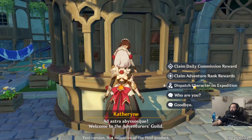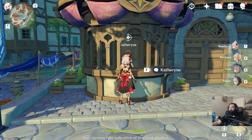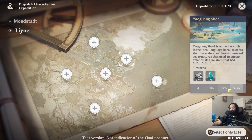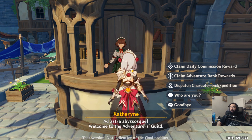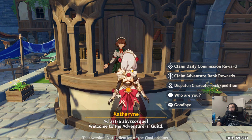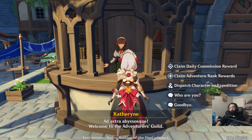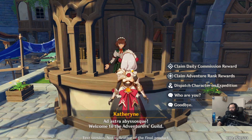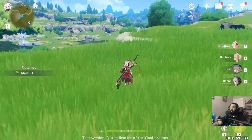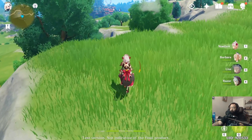Make sure you pay attention to the Adventurers Guild because this is where you'll get a majority of the good stuff. This is where you'll get your daily quests, as well as the ability to dispatch characters on expeditions for ingredients you may need. The Adventurers Guild also gives you a variety of quests to keep you on track with the storyline, ultimately leading you through the progression of the game — and this guide will tell you exactly what you need to do.